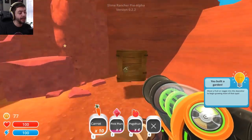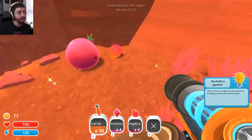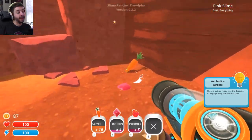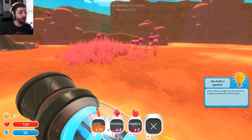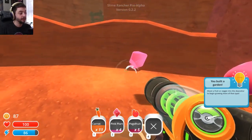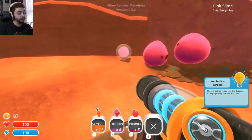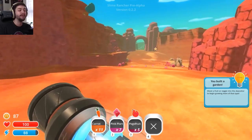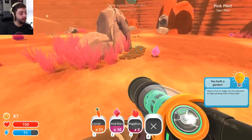Some more carrots over here. The beginning times are not that hard. You can fire them as far as you want, it doesn't matter — they don't get hurt, at least not that I'm aware of. They're eating the carrots over here, which is good because they're going to give me plorts. Wild slimes give me plorts. Can you truly tame a slime? Can you truly make them happy?